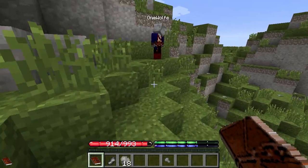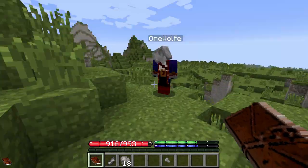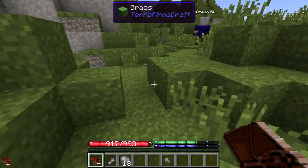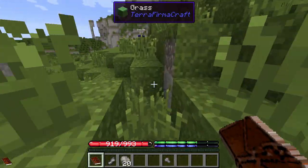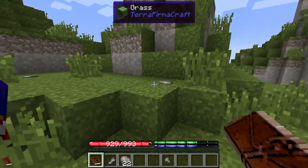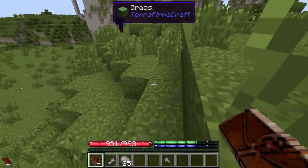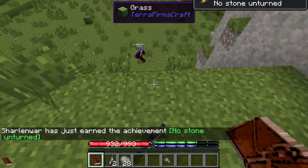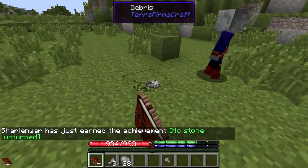Did you hear the echo? There's a mod in here called Sound Filters that will make ravines and caves echo. Wool blocks will also dampen sound — so if you're playing a jukebox and you stand behind a wall of wool, you won't be able to hear it even though you're right next to it. It adds a little atmosphere to the pack.